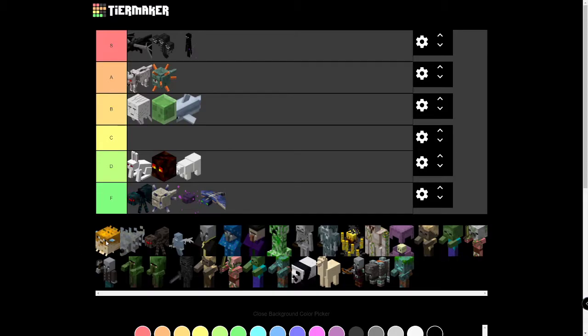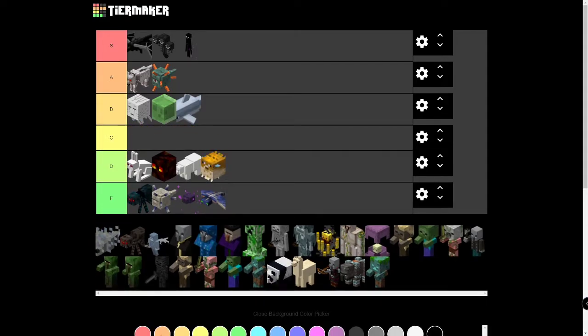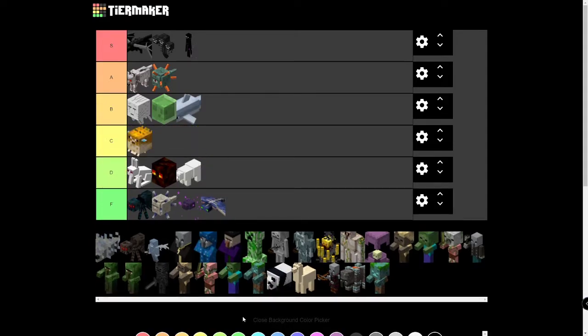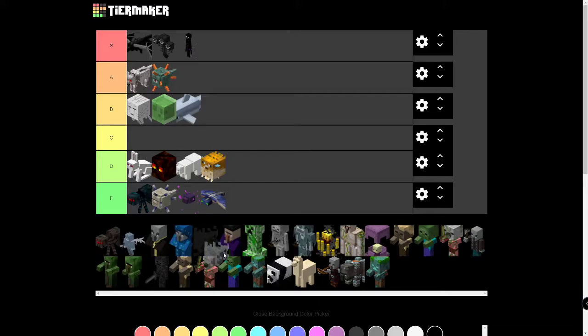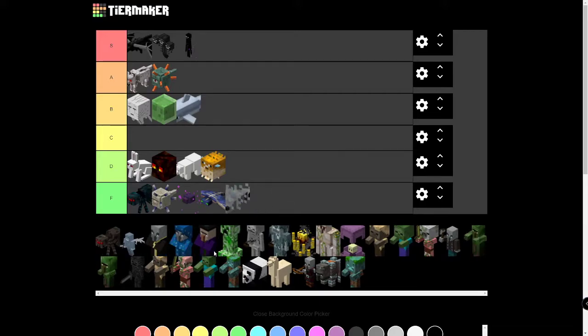Pufferfish — I kind of like Pufferfish, not going to lie. They give you poison, but the poison's not that bad, and how often do you actually run into a Pufferfish? Not that much. They're not really annoying, but they're not useful either — I'm thinking D tier. If it had more of a use it would be C, but I think D. Silverfish — F. They don't do anything and they don't even have any drops.